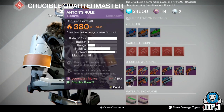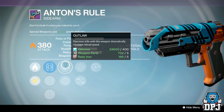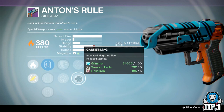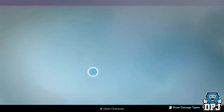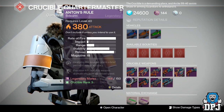The first one which is quite decent is Anton's Rule. We've got Hot Swap, Casket Mag, and Outlaw, which isn't too bad for a sidearm, and we've also got Sure Shot. So if you are in need of a sidearm quite desperately you could give this a try. I haven't actually tried this one myself but I am getting used to sidearms and really enjoying them, so a roll like that isn't too bad.